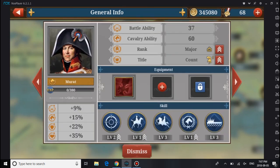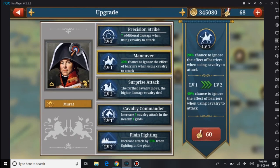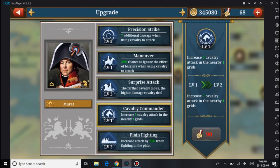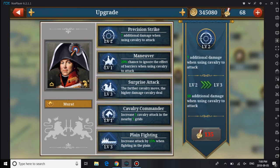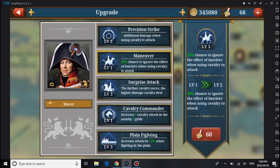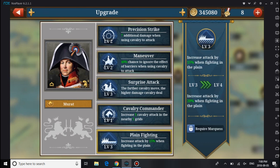So we compare this third general here. He has a little bit more in some areas. He shares Plain Fighting and Cavalier Commander with Blücher. He also has Maneuver — a 20% chance to ignore barriers. That's a good skill, though I don't use it that much. Plain Fighting gives some more damage, kind of like World Conqueror 3 and 4 — more damage in the city or in the field.